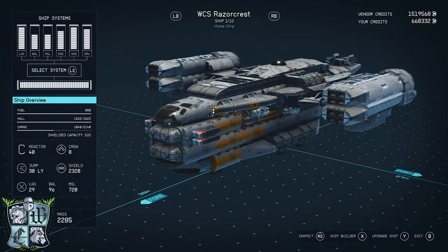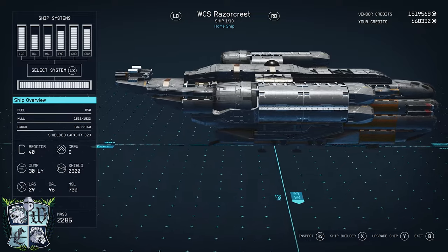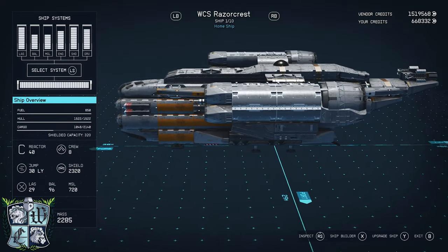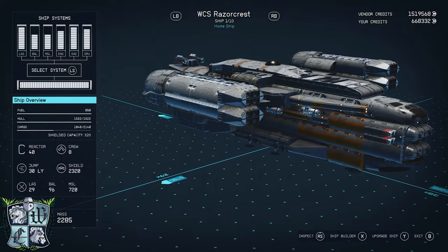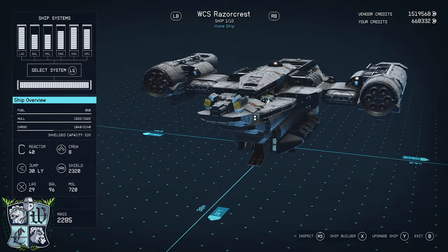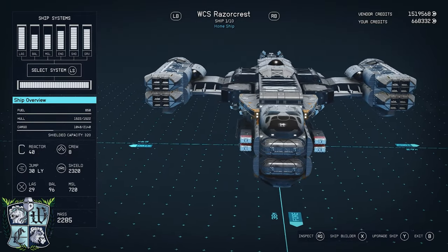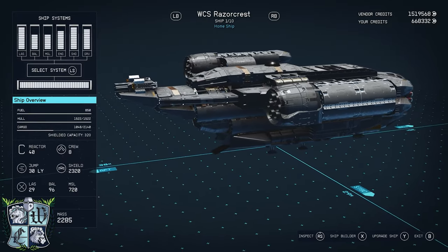So there you go — that's the interior tour of the ship. Let's exit out and take a 360 look at this ship. And there you have it friends — there is the WCS Razorcrest. I hope you like this design as much as I do, found the video helpful and informative, and I look forward to seeing your own versions in the Starfield ship subreddit, the Facebook pages devoted to Starfield shipbuilding, and anywhere else you find awesome ship designs. Good luck friends, happy gaming. I have spoken. We have you.